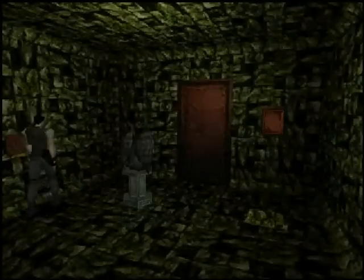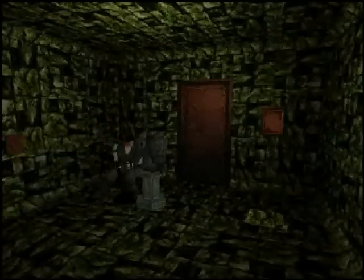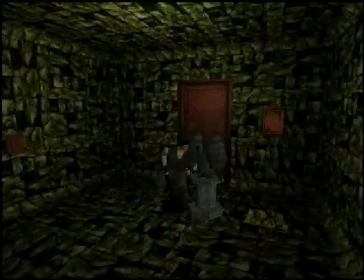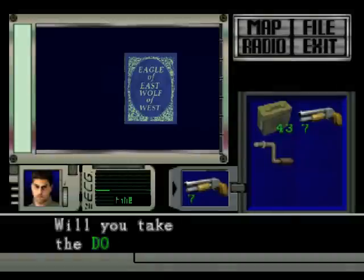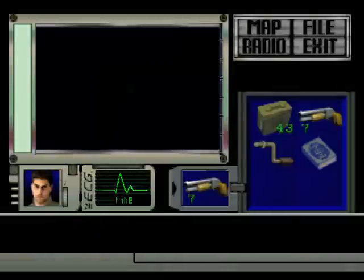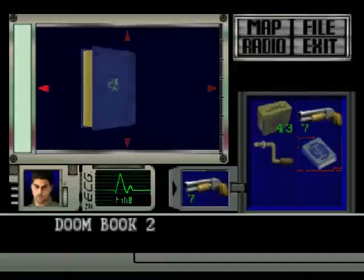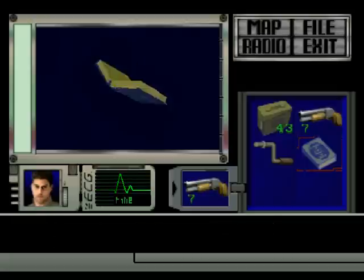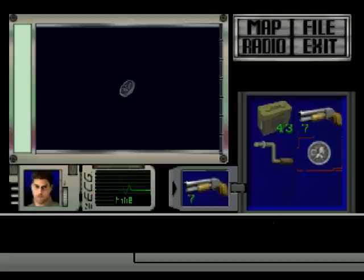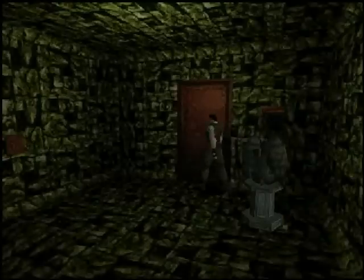Alright, now we can push this statue where it belongs, which is... not very far away. And my prize is... a book! The second doom book. This one gives me the lion medal. Those two medals are actually used again in Resident Evil 2. That's not important right now.